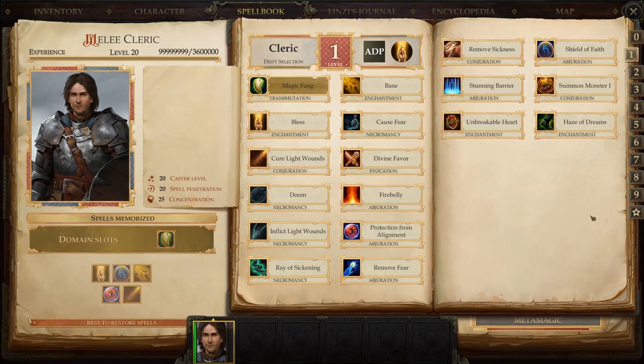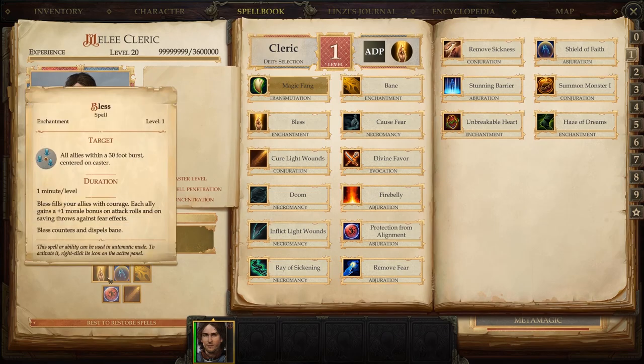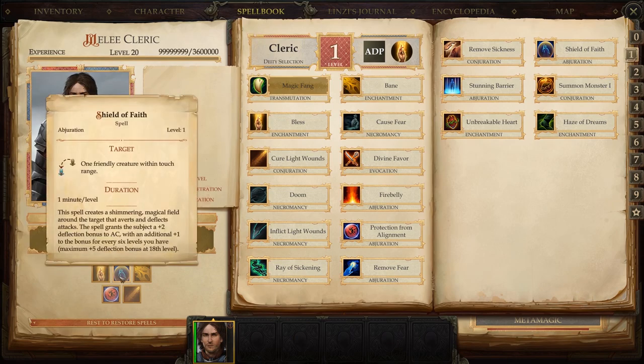Moving on to level one. When I play a cleric I stick to the Animal domain, which gives you a pet at level four, and some of the domain slots you can fill in later are quite useful. The first spell on my must-have list is Bless, which gives a plus one on attack rolls and saving throws against fear effects. It's cast at a 30-foot burst centered on the caster. Next we have Shield of Faith, cast on one friendly target within touch range, giving a plus two deflection bonus to AC — up to plus five maximum at 18th level.